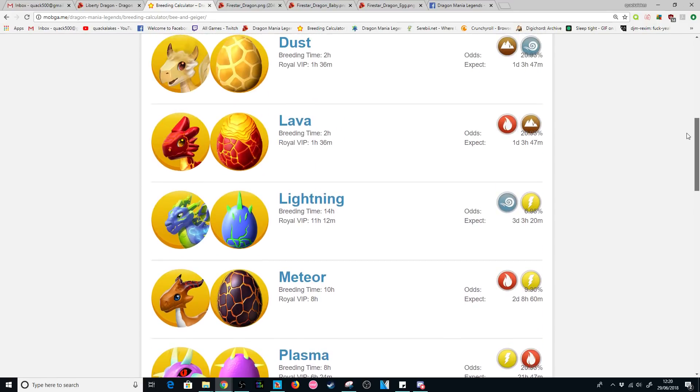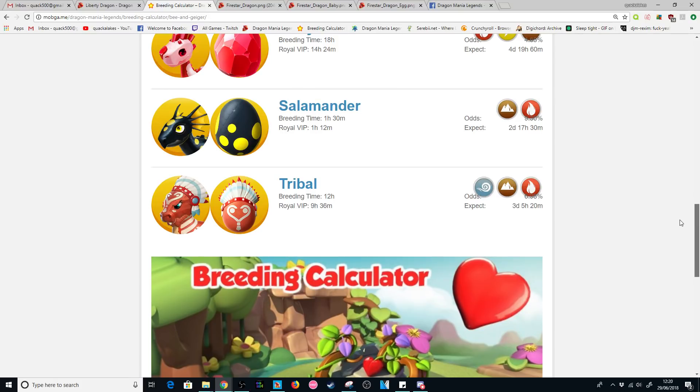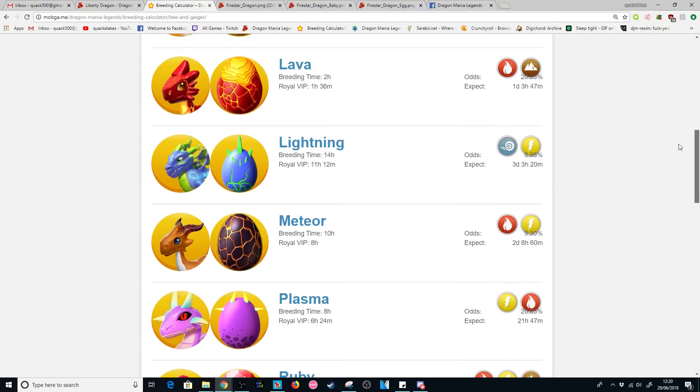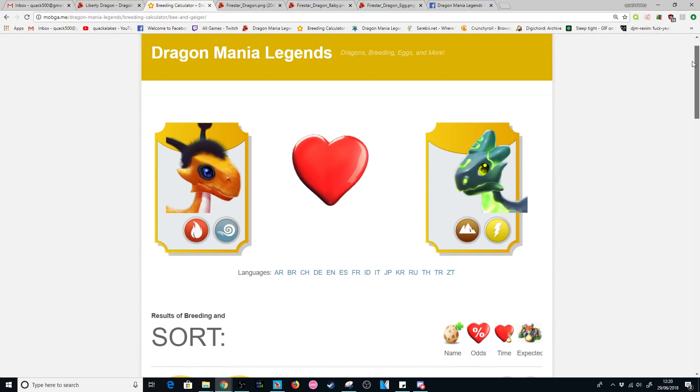Some of these have long breeding times — like 14 hours on the Lightning, 18 hours on the Ruby, 12 on the Tribal, and then there's the Mystic Dragon as well. So honestly, it's probably going to be a pretty painful breed come Monday. But Geiger plus B is the combo you are going to be using, so get those two ready and make sure you are prepped come next week.